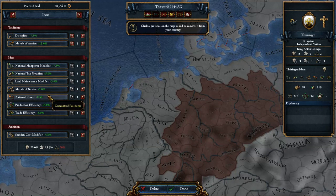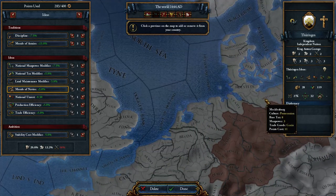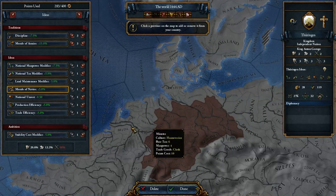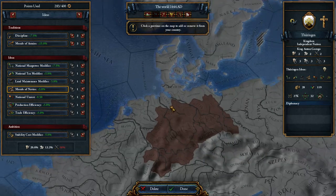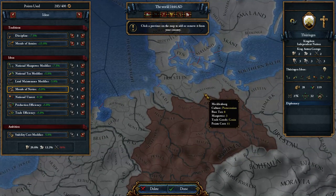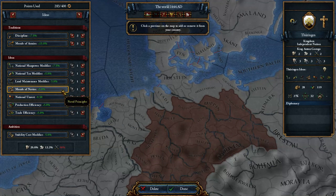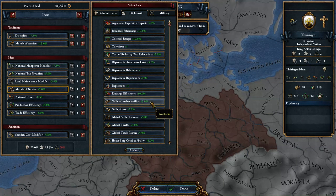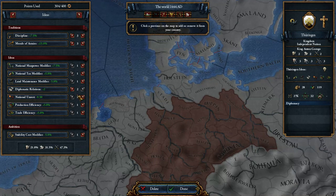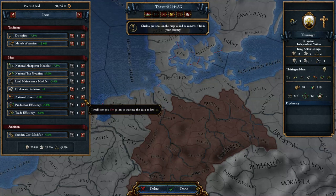Now we obviously have a lot more military than we really want. We're out of navy because that's virtually useless when we're landlocked, although we'll certainly expand to the sea eventually — but that's for later and not necessarily important. For diplomacy, probably diplomatic relations if we're going to make this an HRE-type nation, and national unrest reduction will be nice depending on what you do.